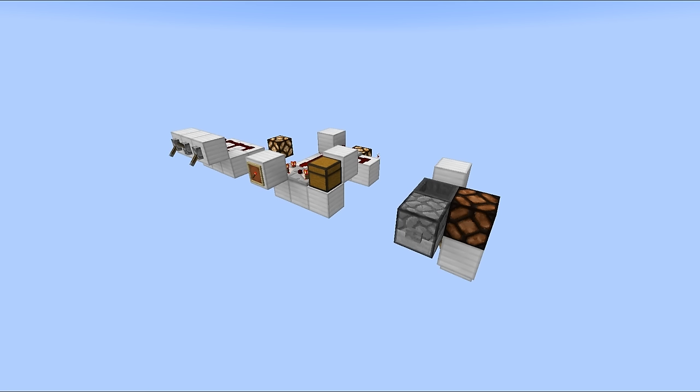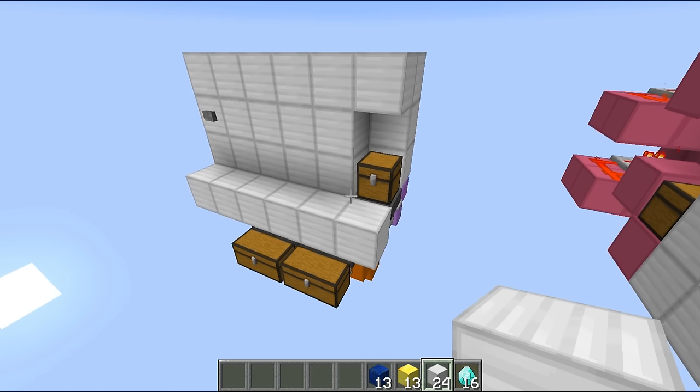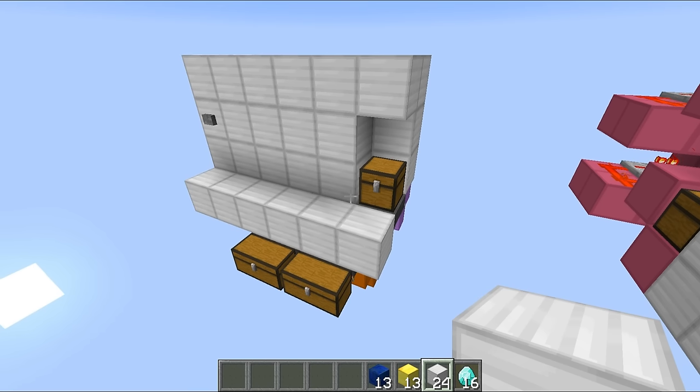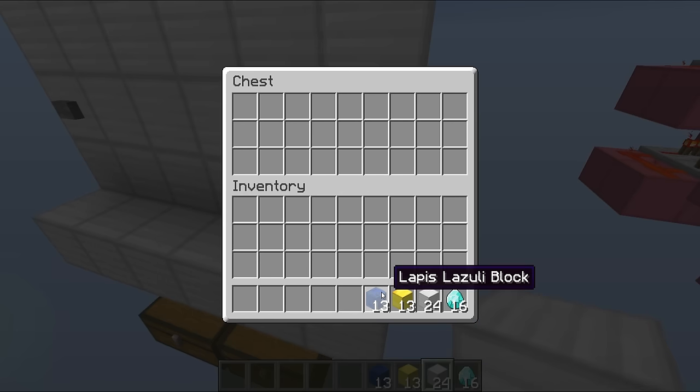That right there is the simple ones completed. This world can be found in the description if you want to check them out in more detail. Now let's move on to the slightly more ridiculous designs - they're a ton more fun. What's better than one item combination lock? Four of them! Four item combination locks is considerably better than one because we now have four times as many possible combinations, which is pretty redundant considering how ridiculous that number already is, but it's always good to go a little bit over the top.